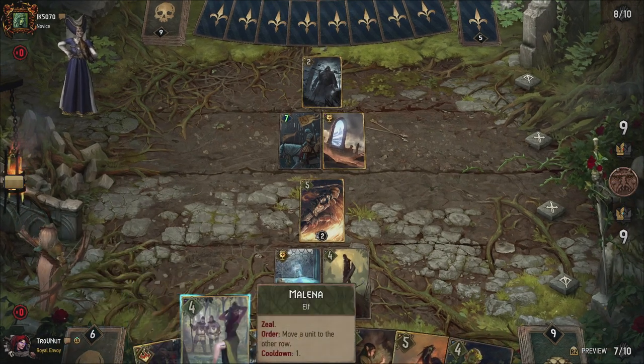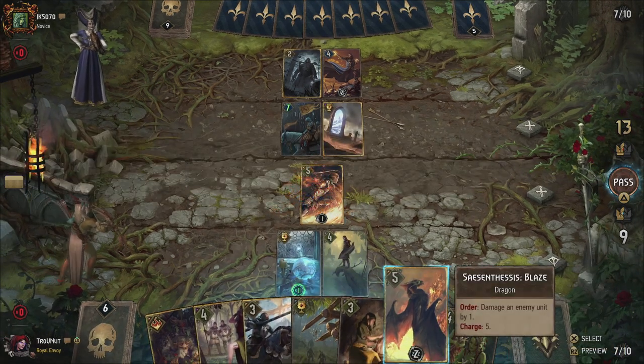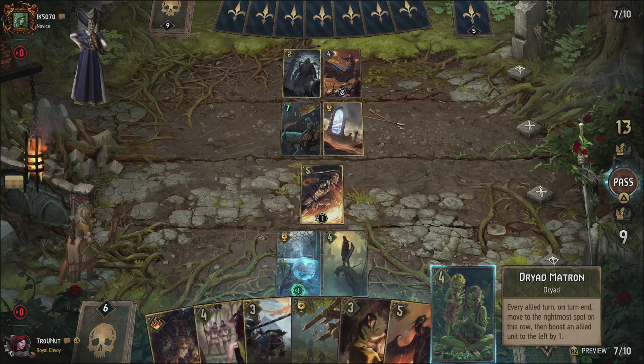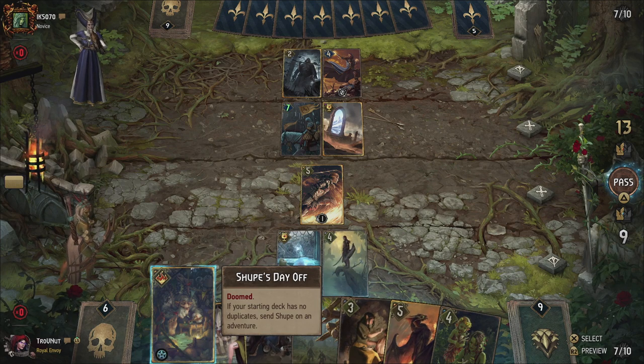Kind of the opposite of Blitz Gurney from last week. To achieve this we of course employ a lot of dragon cards — it's in the name after all — and supplement this with heavy hitters such as Ake and Geralt Igni, along with some poison to really break the board. But let's not get ahead of ourselves. Let's talk about our leader first: Aetnae.